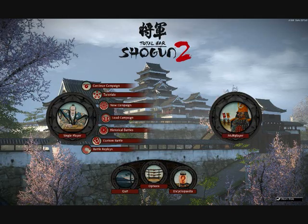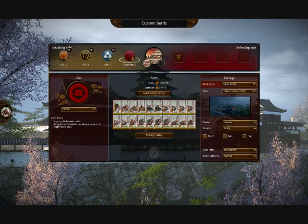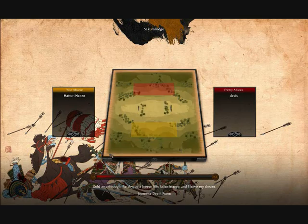Hello guys, this is Death346 doing a Total War commentary on Shogun 2 at Total War Center fan group. Let me just choose a quick random battle replay for you — I'll do that one, number five. I'm playing as Hattori Hanzo, which is one of my favourite guys from Japan, from the ninja clan, and my opponent is Davis.